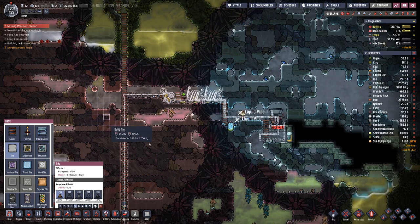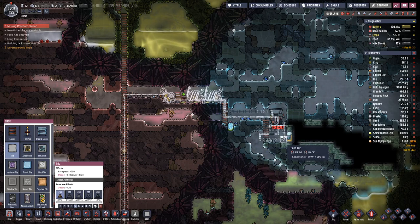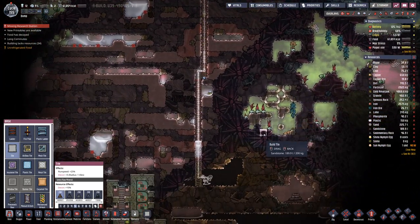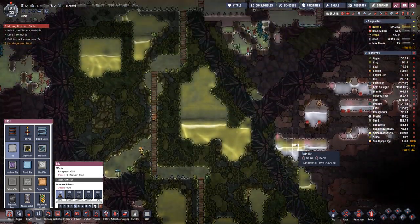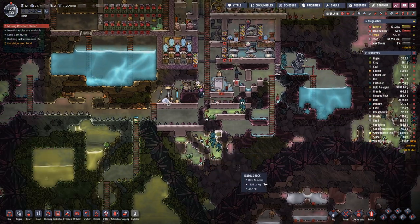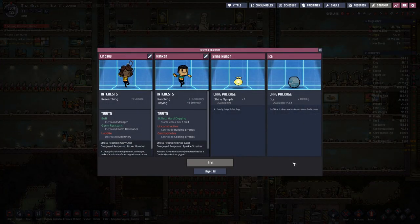We started off setting this steel or metal refinery down here, which is still work in progress, but I guess we will see some progress. We also have something in the printer.